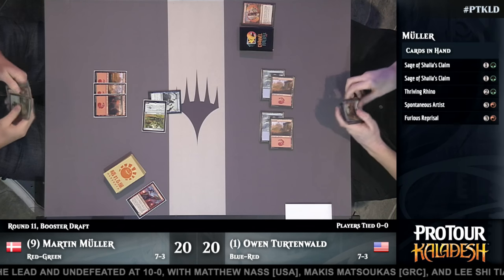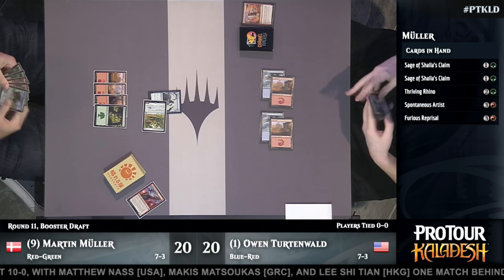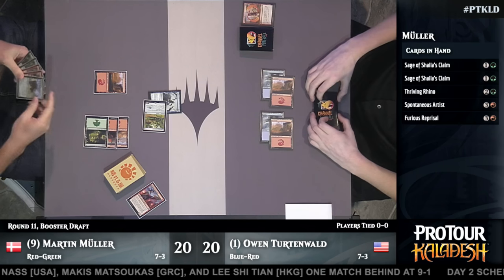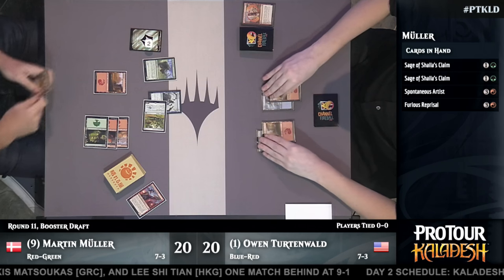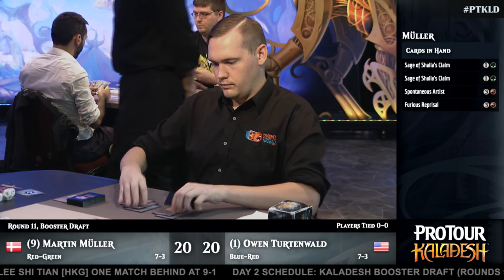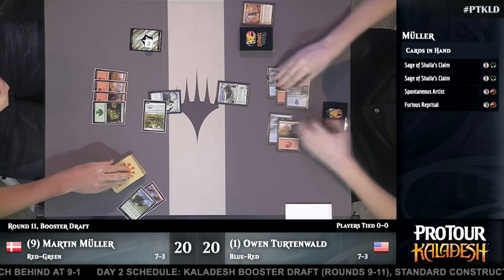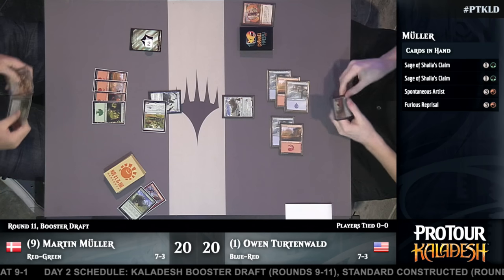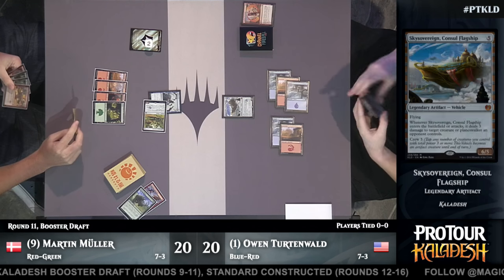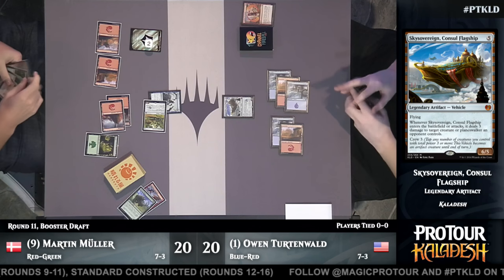Malfunction gives a little read from Martin Muller — it's not just played on creatures, any artifact will do. Finally a forest comes from Muller. You can see that Thriving Rhino and a couple copies of Sage of Shaler's Claim — he's got a lot of energy for his red-green beatdown deck. Every turn that goes by gives Owen Turtenwald the opportunity to drop a big play, and this is the biggest play in the entire format: Skysovereign, Consul's Flagship. There are no creatures to crew it yet, but it's already shot down a Thriving Rhino, and any three-power creature means it can start attacking.